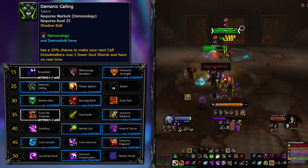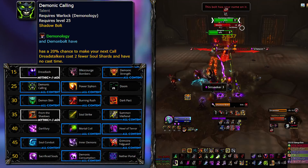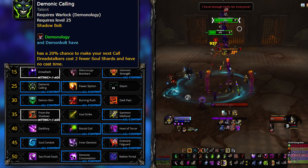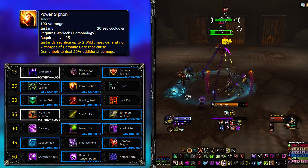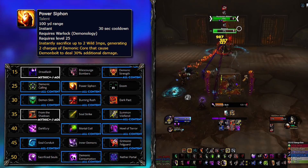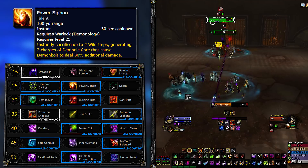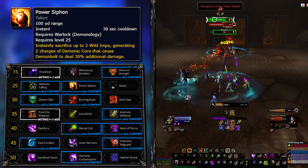For the second row, the all-reliable Demonic Calling is your go-to. Honestly, at this point they should just make this baseline. The DPS benefits aside, the fact that it provides an instant cast in an already heavy, hard-casting spec makes Demonology feel so much better. The other options are instant as well, but they add globals to your rotation instead of changing existing ones. Power Siphon will end up with more instants overall in high movement-intense fights, but sacrifices imps instead, which loses out in AoE and works against the Tyrant build.